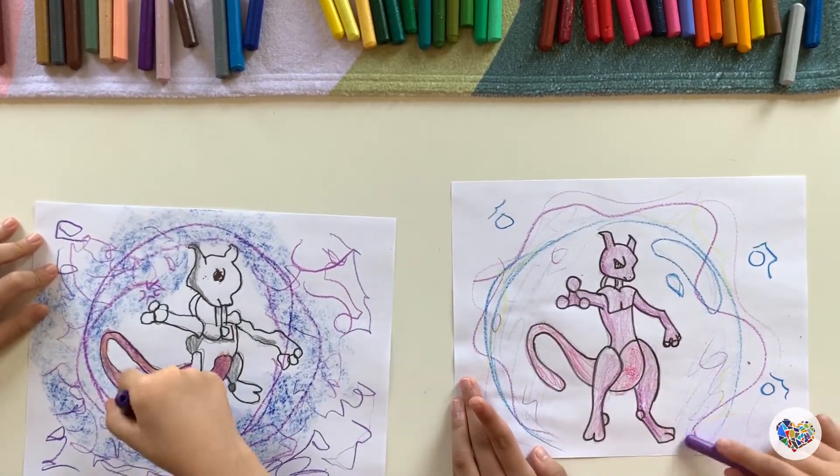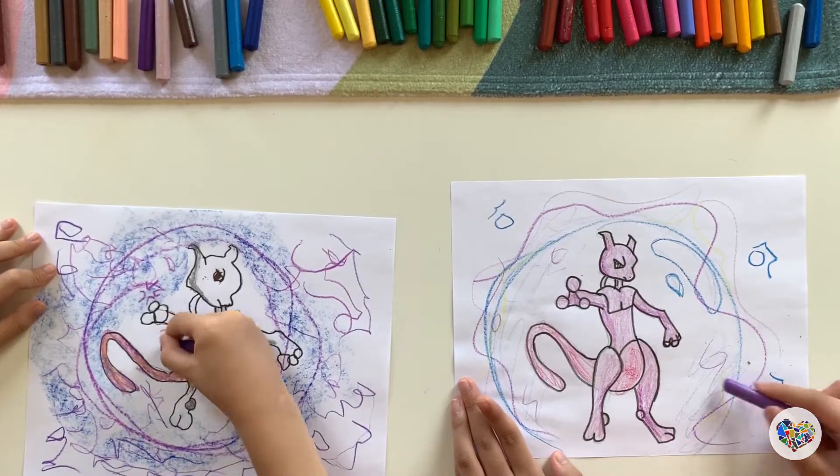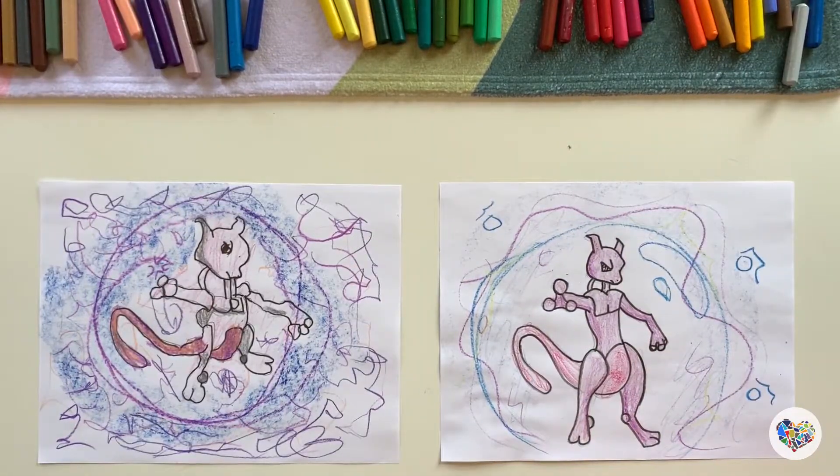Yours looks very strong. Thank you. Okay, we're done. Yours looks very similar to mine, but yours looks like it has a lot of power around it. Mine just looks like it's in a giant bubble in the ocean doing psychic, but psychic doesn't work. Let's move on to the next one.